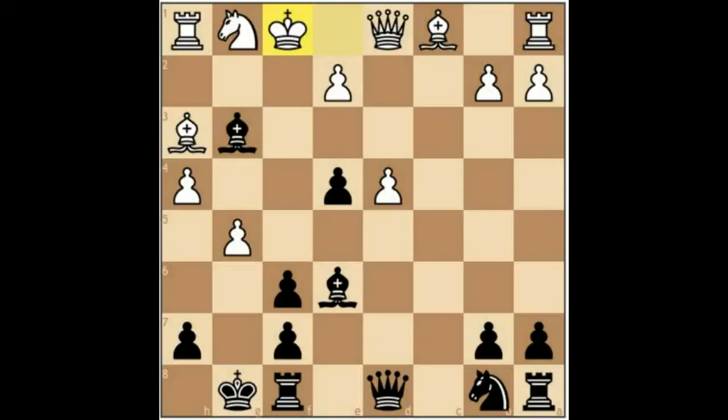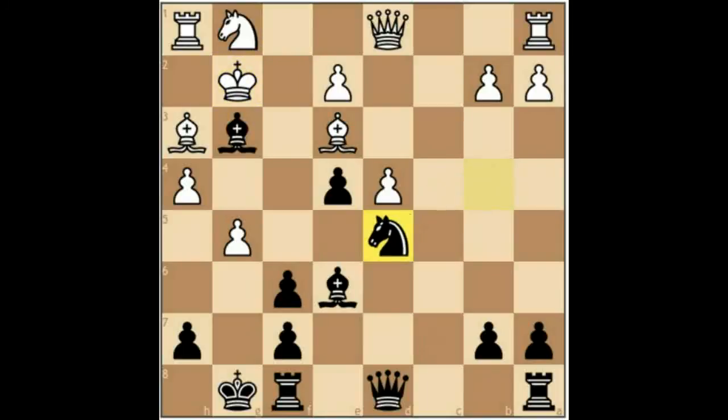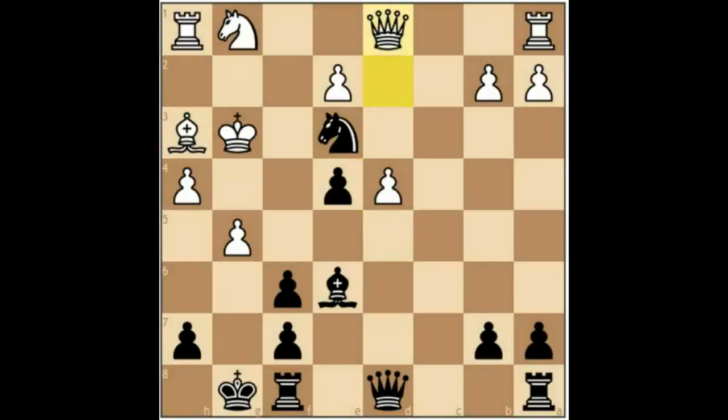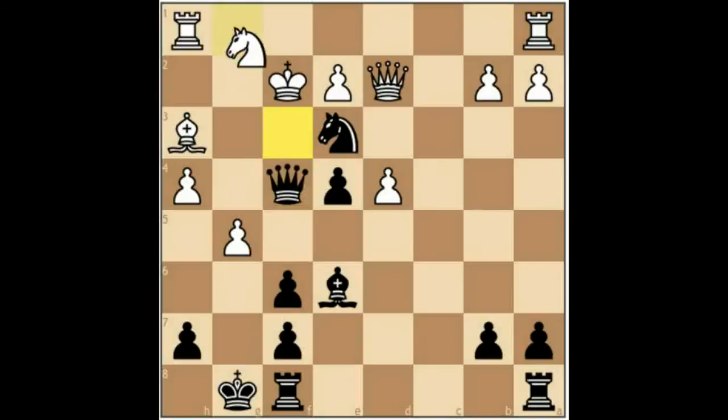King to F1 — of course, King to D2 was impossible. Knight to C6, Bishop to E3, Knight B4, King G2, Knight D5, King takes G3, Knight takes E3, Queen to D6 check, Queen to F4, Knight to F3, and E takes F3.